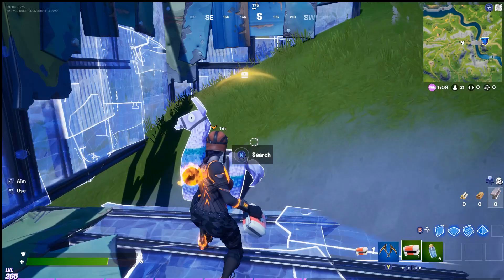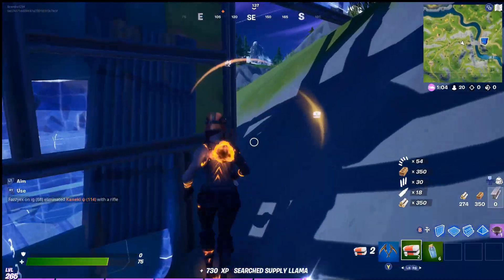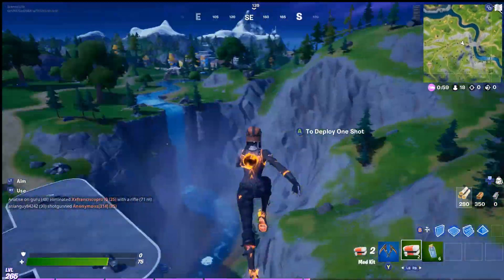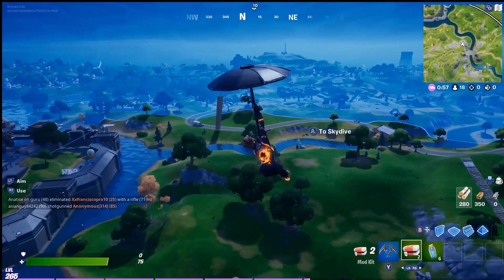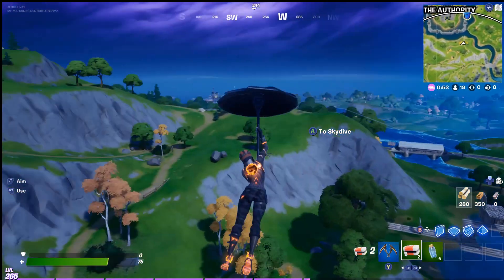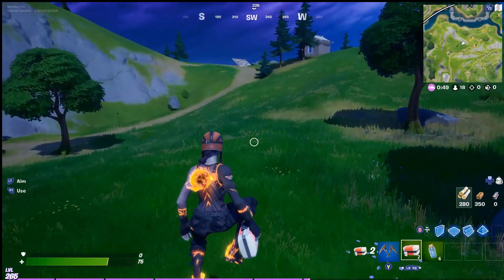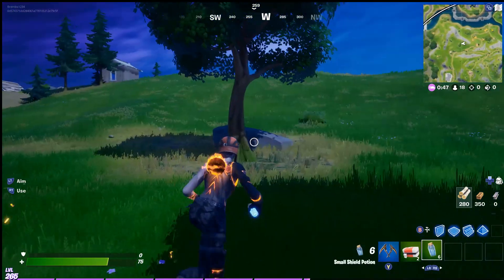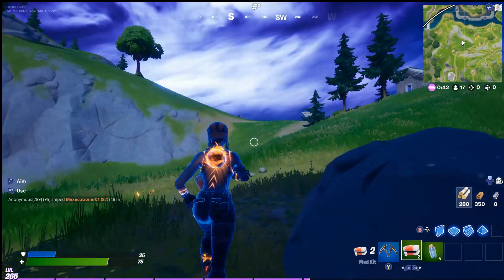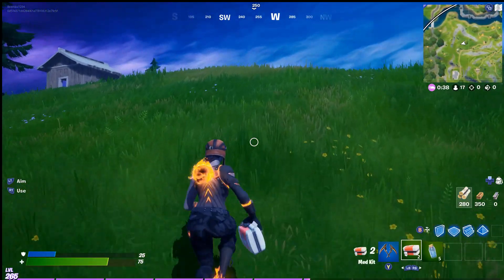Somebody tried to interrupt us there, but we're going to get that llama, grab the launch pad and the mats, and see if we can't maybe go for three llamas all in one match. We already got two. So if you're struggling with llamas this season for the metal punch card, definitely try this method out. Stick around to the end of the video and I'll show you what settings to put on in order to find as many llamas as possible inside of just a single match.